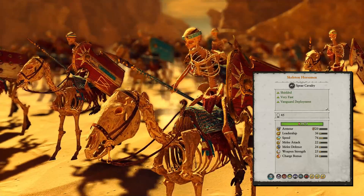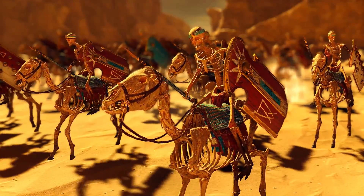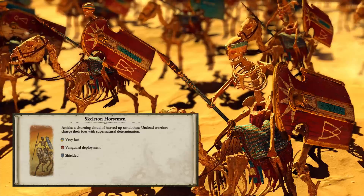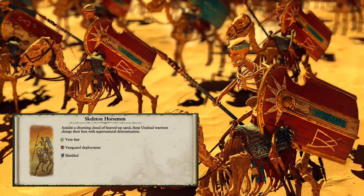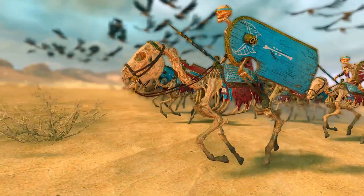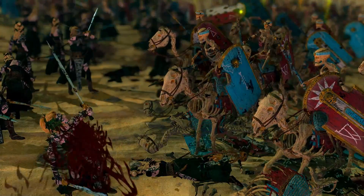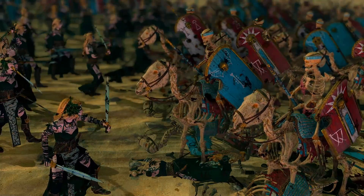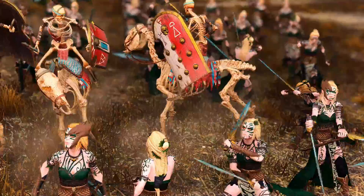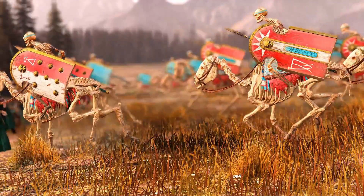Let's continue with cavalry. I'm a big fan of the Skeleton Horsemen because they are really cost-efficient. You can deploy one group for 400 credits. Of course the stats are low — melee attack of 22, melee defense of 26, charge bonus of 26 — but at least they are shielded and really able to take out groups of low tier missile infantry or chase down routing units. If you lose them against mid-range or high tier cavalry, you only lost 400 credits. In some matchups they are really worth it.